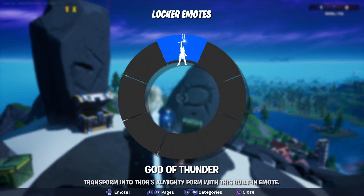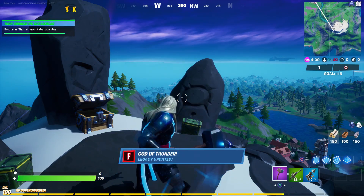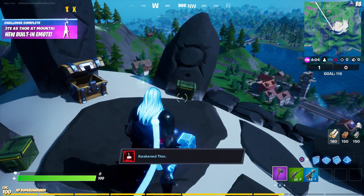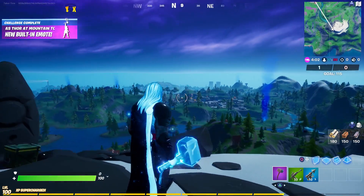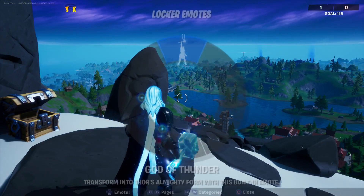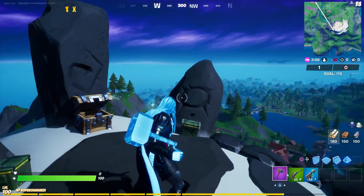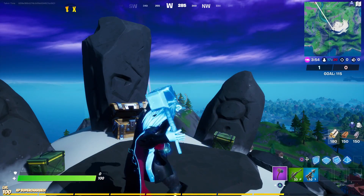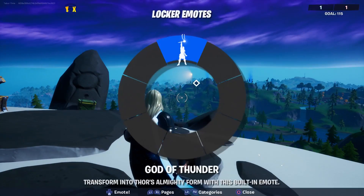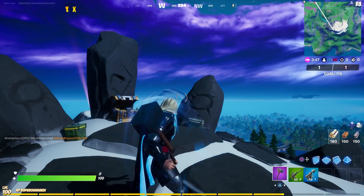All we have to do is emote. 'God of Thunder — transform into Thor's almighty form with this built-in emote.' Spin it around and point to the heavens — boom! Then you turn into Cosmic Thor and get this awesome Super Saiyan Blue effect. You can transform and untransform.